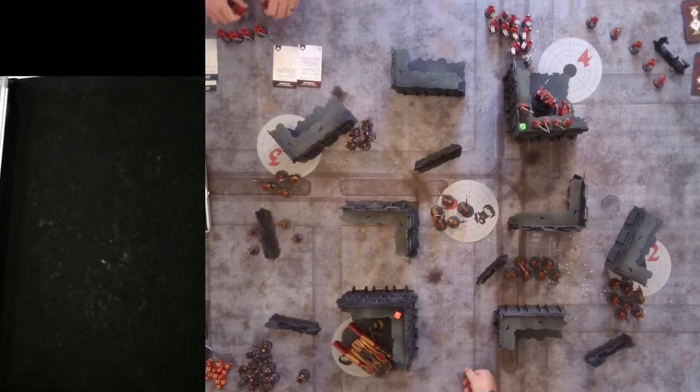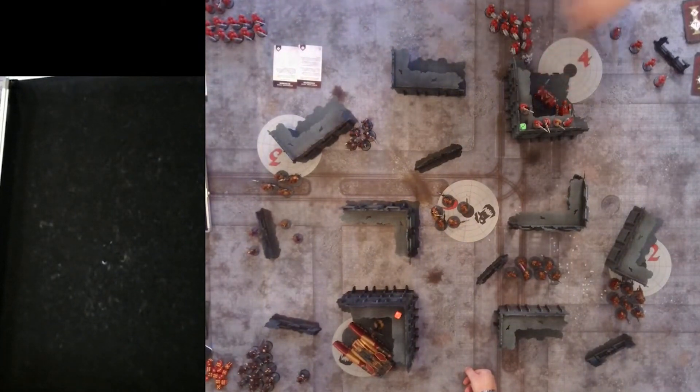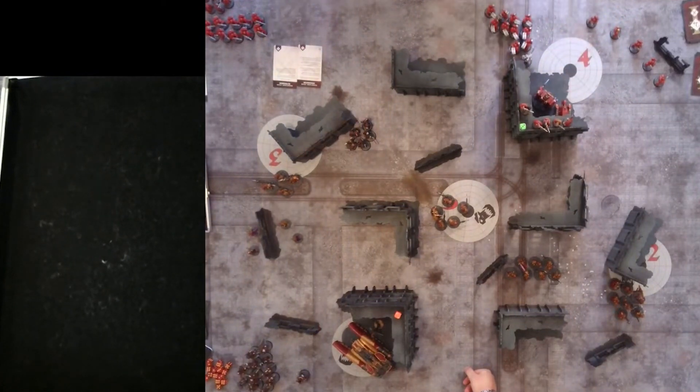Liam knows that if he just went toe-to-toe and tried to match Tom for points in the first part of the game, he'd get absolutely wiped out. And Tom knows that if he sits off and tries to protect his units instead of putting everything out there to score, Liam's going to match him on scenario score, attrition him better, and win the back half of the game. Because both these players went through that process — what's my opponent taking, how are they playing, what's the terrain like, what's the scenario — it was a really tight game.